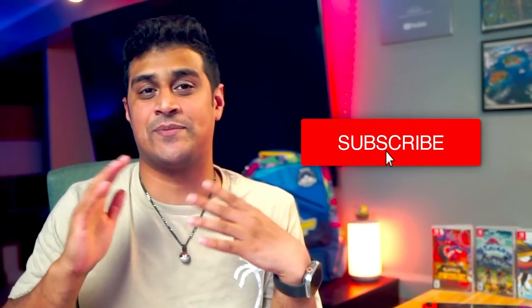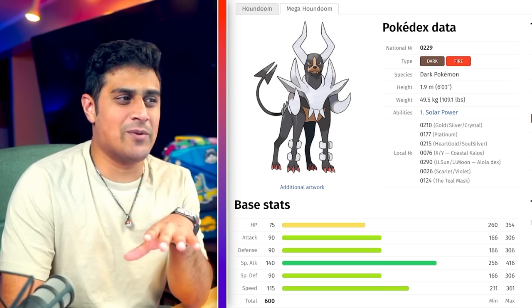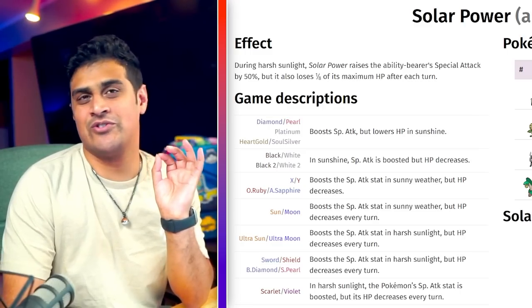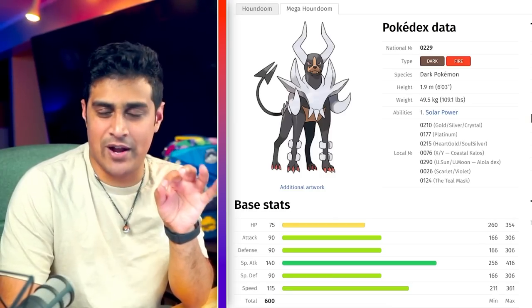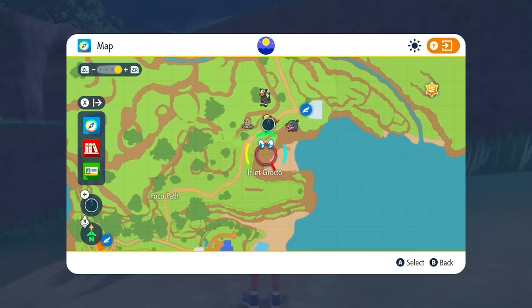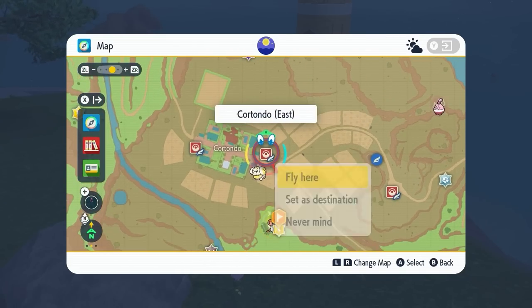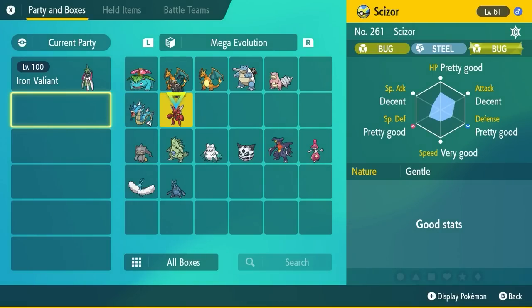If you enjoy these kinds of videos, hitting that like and subscribe button helps me know you want more content like this. Now let's move on to all the Mega Evolutions in Generation 2. The first Gen 2 Pokemon is Mega Houndoom, which retains its dark fire typing and has the ability Solar Power — increasing special attack by 1.5x during harsh sunlight, though it loses 1/8th of its max HP each turn. In Scarlet and Violet, you can find Houndour in the Inlet Grotto at the start of the game, or find a wild Houndoom at a specific rare spawn location on the map.